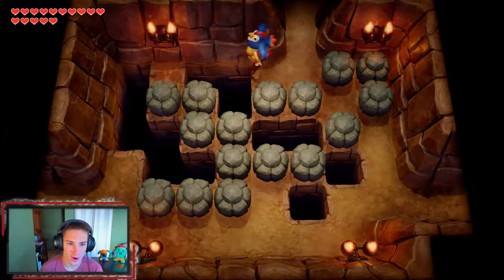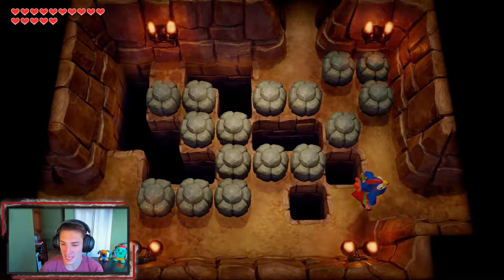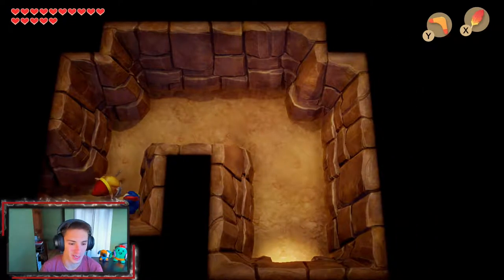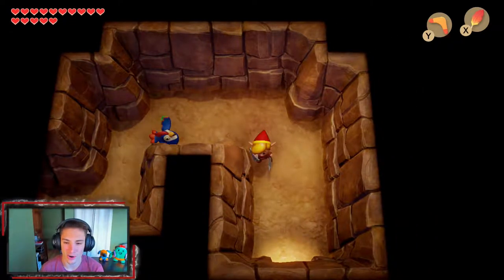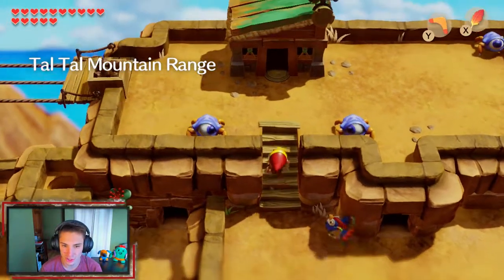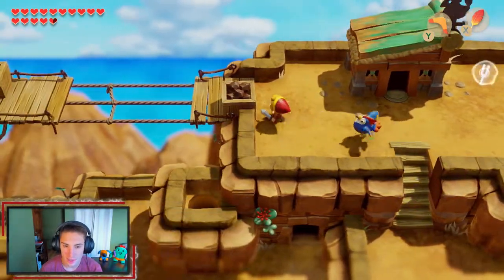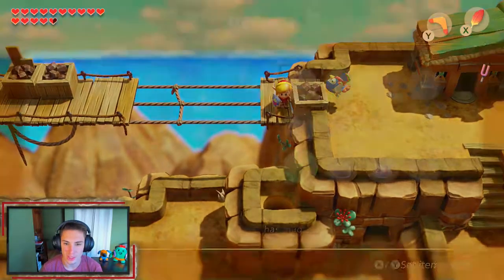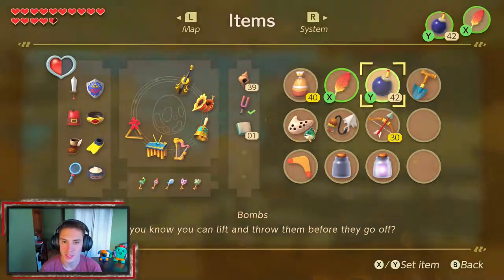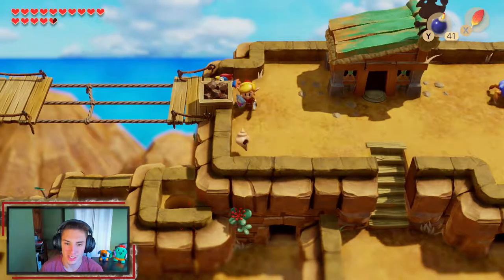We got the Bird Key from this type of run with the rooster — he comes in handy so much, just flying you around. That flying mechanic in the game is so cool. Now picking him up again, we head back. Could you imagine having him through the whole game just flying around everywhere? He'll just chill with us as our companion for this trip. The seashell sensor goes off, and there's a little hole where we throw a bomb in — it explodes and out comes a seashell.